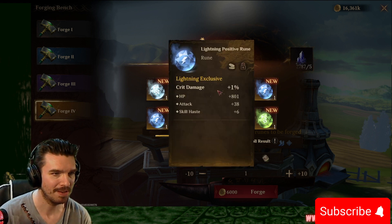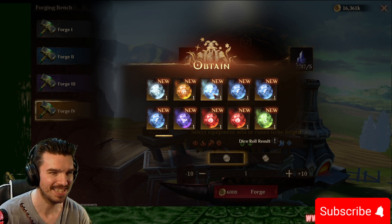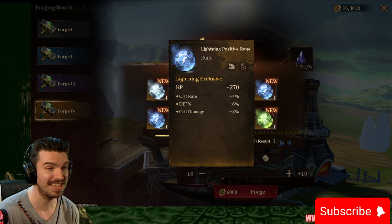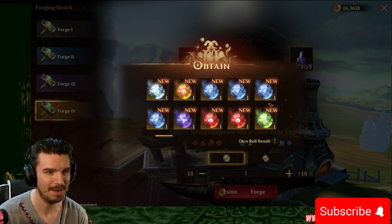That's pretty good for a frontliner. Crit damage, flat HP, flat attack, and skill haste. Not so good. Maybe it'll roll into skill haste. HP, crit rate, defense percentage, crit damage percentage. That'd be nice.